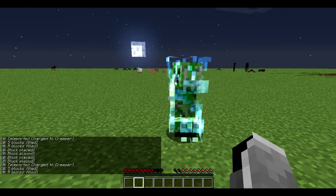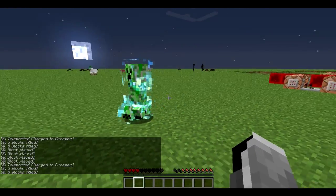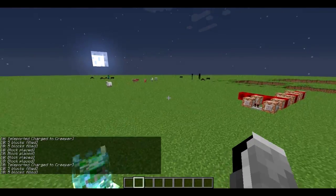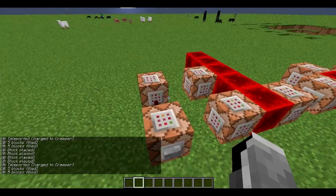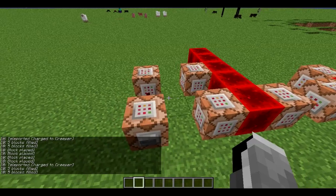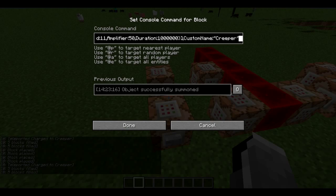As you can see, the charged creeper is attacking me but it's not exploding. Now it does look a bit weird and glitchy, but this is the system I thought of to make it work. Sorry for the little hiccup there — I changed some things at the last minute, probably shouldn't have done that, and it kind of messed up the system, but it works.